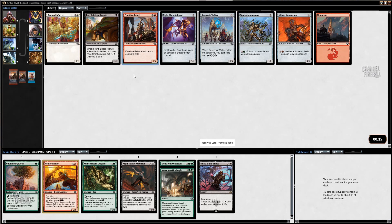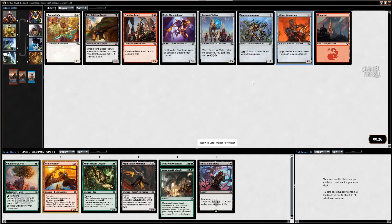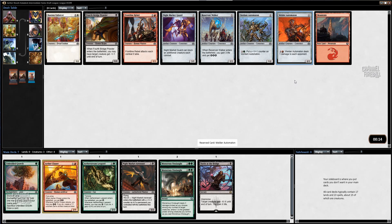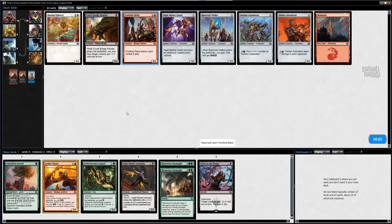There are a few cards I want in this pack. I think both the Automatons are very good — they just give you stuff to do with all your mana later in the game. I think the red one is a little better because that effect is much more necessary in like a red-white aggro deck. Oftentimes you'll get them to like four or five and you just need a way to finish them off, whereas this green one is just making another big creature and you already have a lot of big creatures. I think I'm going to take the Rebel though. Rebel plays very well with the Onslaughts and it's just a pretty good card.